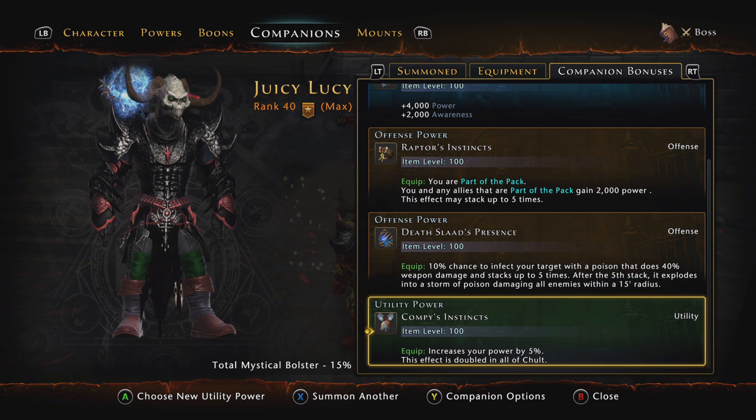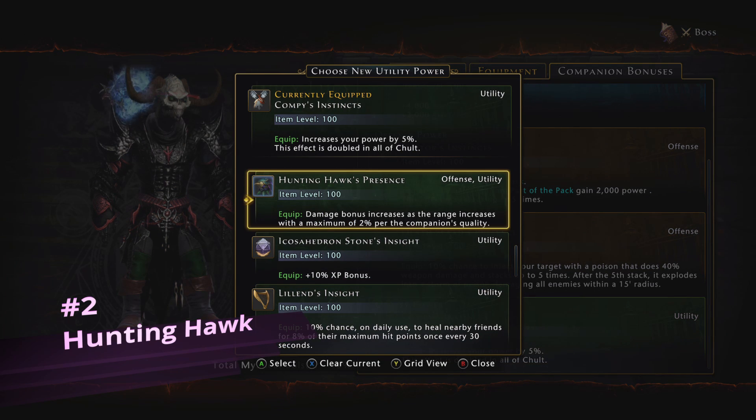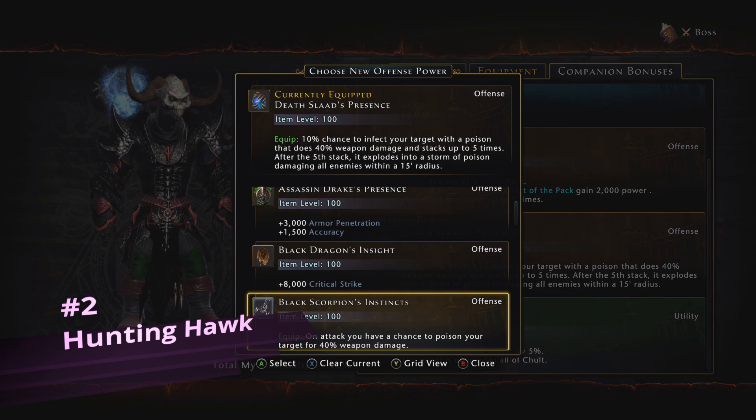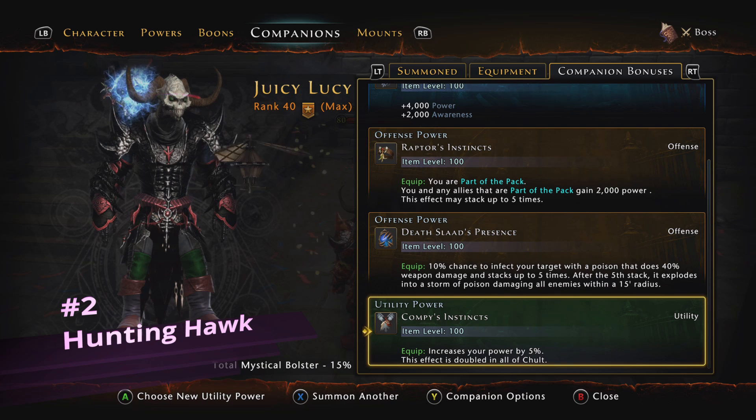Coming in at number two, this is kind of a weird one because I just talked about this companion — it's the Hunting Hawk that I placed at number four in offense. The reason why is because the Hunting Hawk can actually be used in an offensive or a utility slot on your companion bonuses. It's versatile — it can be placed in offensive or utility. So if you don't have an Alpha Compy, you definitely want to be slotting a Hunting Hawk in your utility slot to get more damage — anywhere from 5% to 10% more damage on your at-wills.